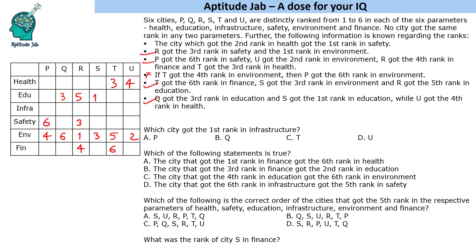Now let us fill the education column. We are left with two, four, and six. Since four and six are filled in other rows, two will come in the remaining slot. Then four and six are placed accordingly. For another city, one, three, and five are left — three is already done, leaving one and five to be placed.